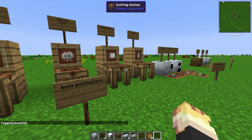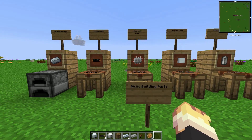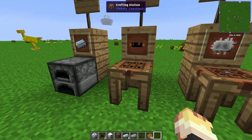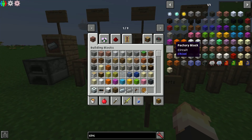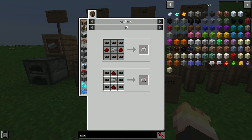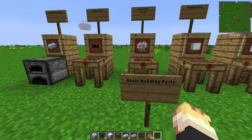Next thing, there are these five basic building parts that you are going to need lots of. You can memorize them pretty fast. If you're playing on a mod pack, chances are you're going to have NEI which means in normal games it will tell you the recipe for them. So you don't have to memorize them but you'll learn them pretty quickly.